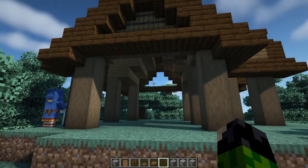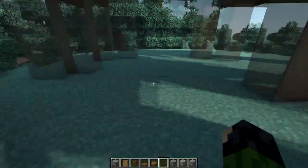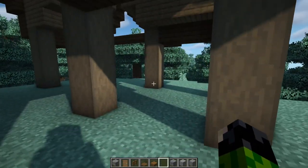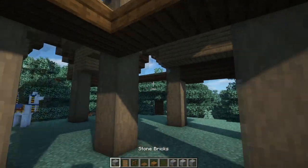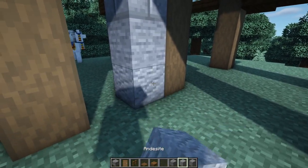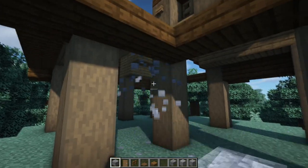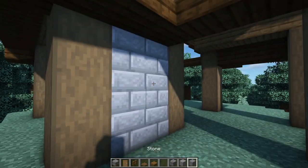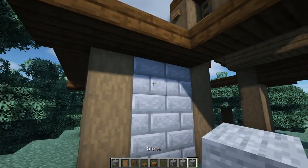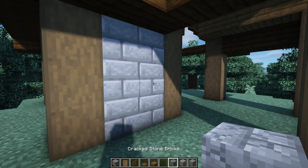The section underneath the barrels is going to stay open — there's going to be a little work area built inside of here, so we'll come back to this later. Moving around to the side where the entranceway is going, a lot of the walls here are going to be built out of a combination of stone brick, stone, andesite, and cracked stone bricks. For simplicity, we'll use stone bricks only and add in the texture afterwards.